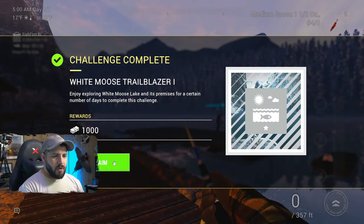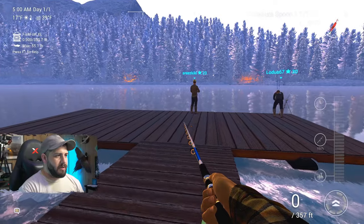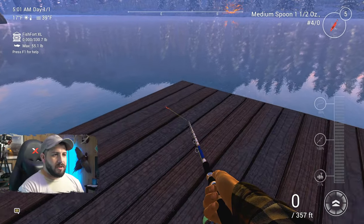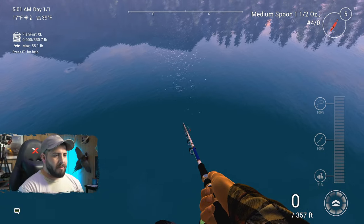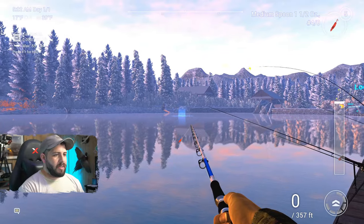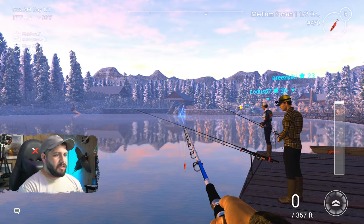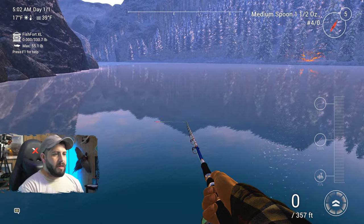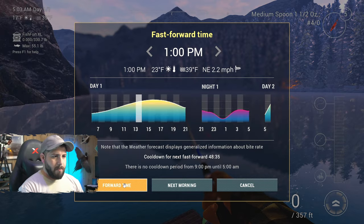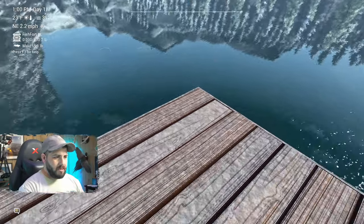First time here at White Moose Lake on the free-to-play — they're giving us a thousand dollars just for showing up, nice! It's a beautiful lake, honestly — the mountains, the ice, the water. The visibility is so good you can see lake trout swimming up to you from like 20 to 30 feet down. There's pike along that whole other side by the log. We're going to move the time up to around one o'clock.